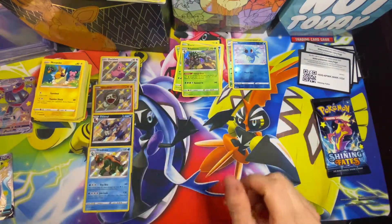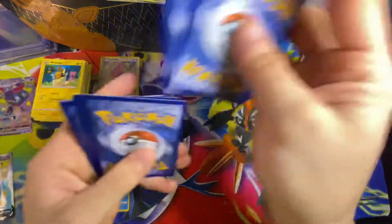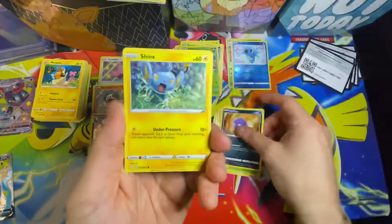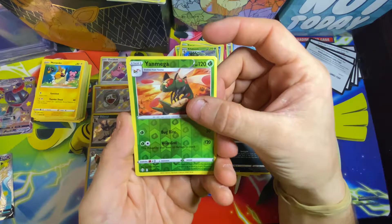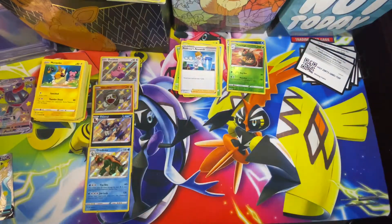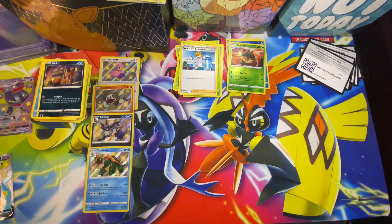All right, last pack — we got some last pack magic. I feel like we've gotten pretty lucky with this premium collection box. I think we've added at least three, possibly four cards to the binder. Ball Guy, Rusted Shield, Trapinch, Koffing. Don't forget to leave a like, comment, and subscribe so you don't miss that big 500 subscriber giveaway. I think we added at least three to the binder, possibly the Silicobra — I can't remember. Anyway, thanks for watching guys, make sure to leave a like, subscribe, a comment, and I'll see y'all next time.